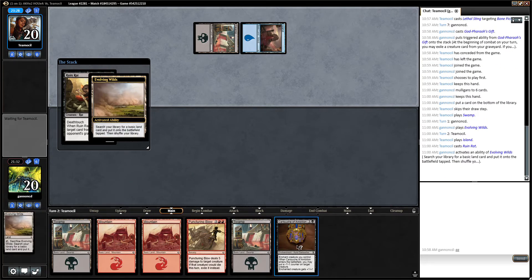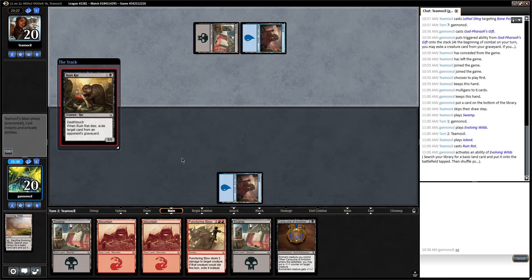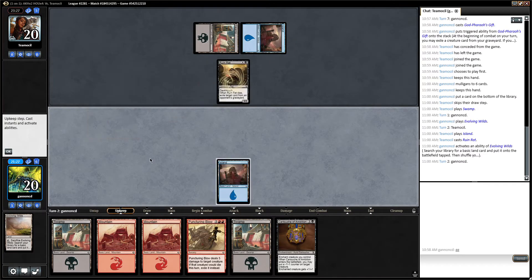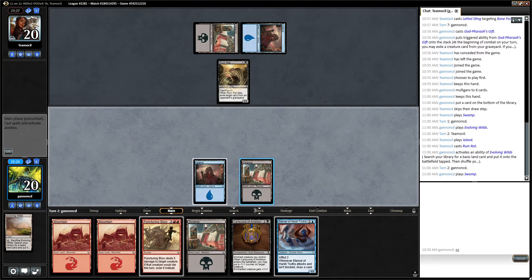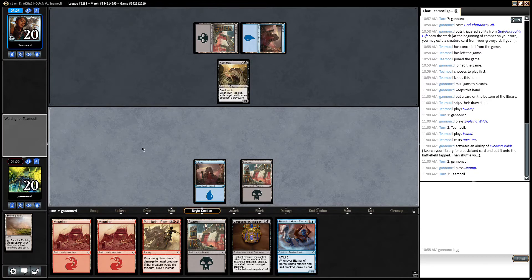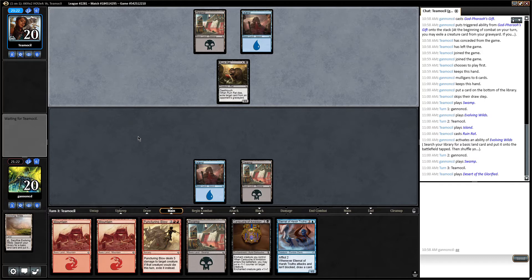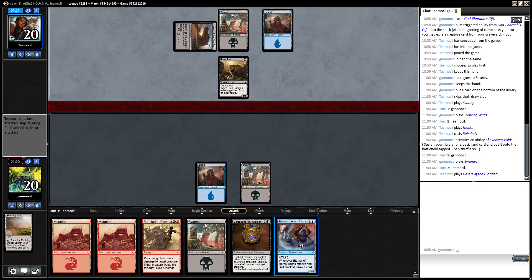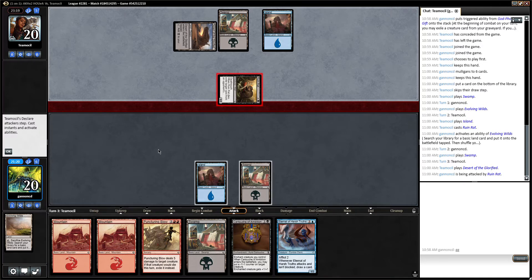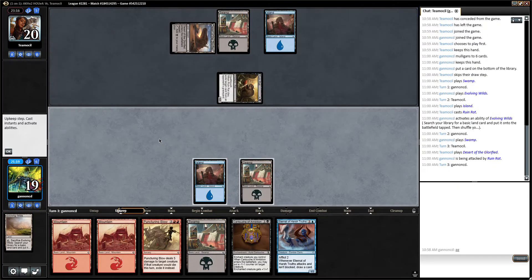Our opponent is playing Rune Rat, which does one damage to us, and then eventually we can just kill it with the Cartouche. That's a really good card. So they're playing a Desert. I think I'm going to play the Eternal here. Then they're going to keep their guy back to block, and then we just kill the rat with the Cartouche. It's a really good exchange.